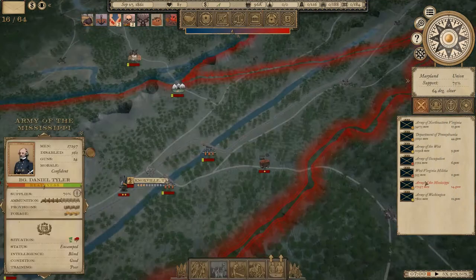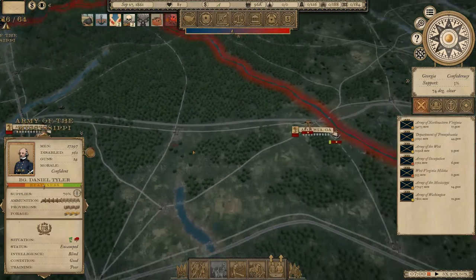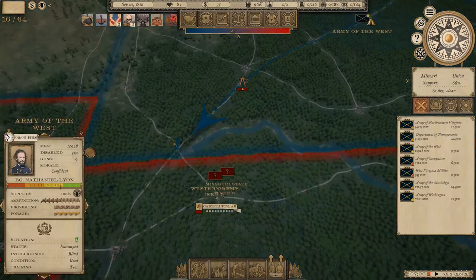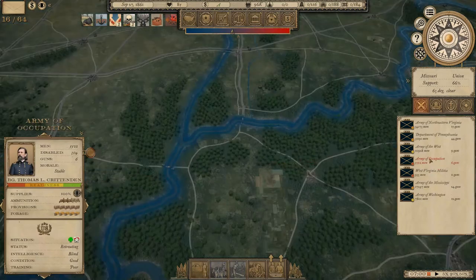Hopefully we manage to join up somewhere with Tyler's Army of the Mississippi, which is almost ready to keep moving east. I'm going to move them on to Atlanta next, and then start moving straight east to the sea on Charleston. And I think it's about time we moved Nathaniel Lyon into Arkansas - not that he's particularly well equipped for that at the moment, but at the very least we can keep some Rebs busy.